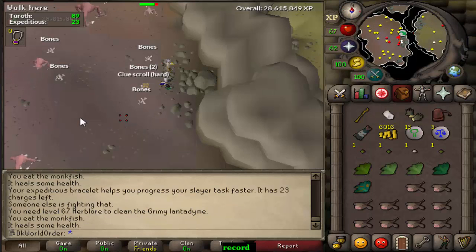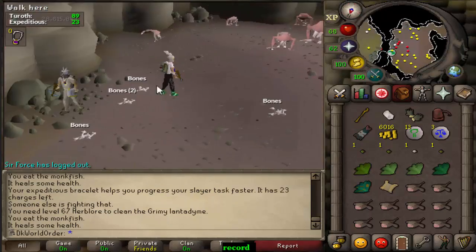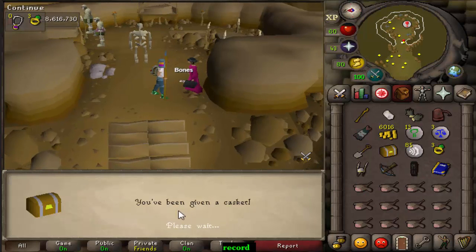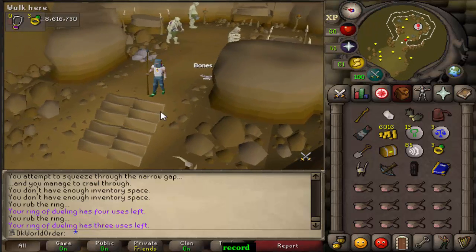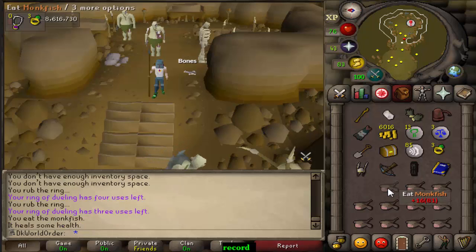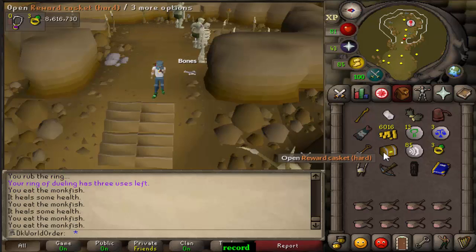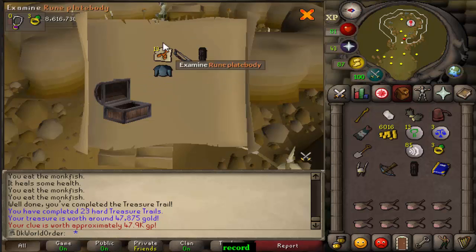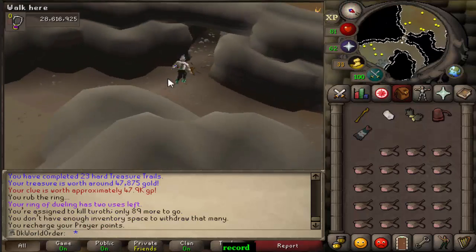We just got a hard clue — gonna smash this out first. I'm hoping from this task to get a leaf-bladed sword; it would make things so much easier in the future. We got the casket. It was nice to not be stopped by this clue because it needs the rune heretic and a rune sphere, which are quite annoying items to get. Luckily at my combat level these things don't attack me either. Absolutely terrible loot — but that's hard clue number 23. I love being able to use this shortcut in the slayer caves — 81 agility really does pay off.